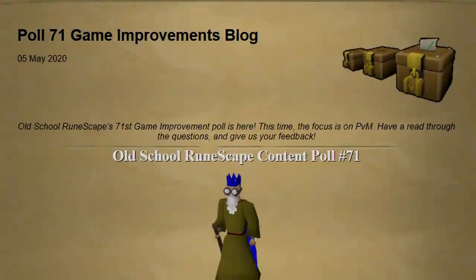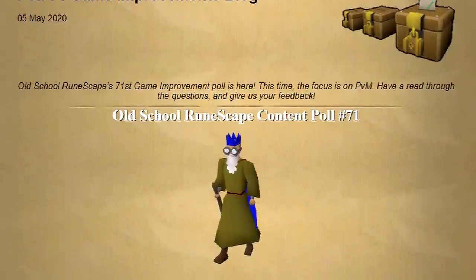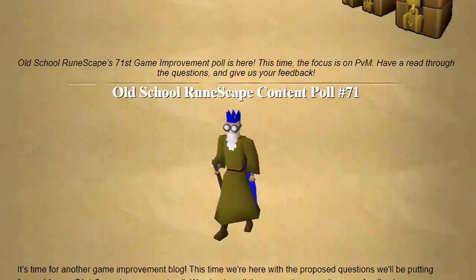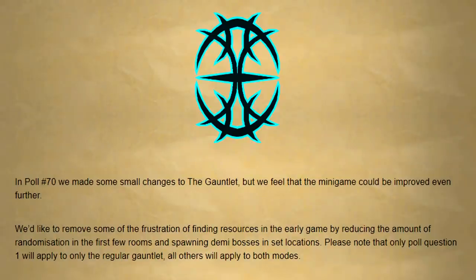I'm going to start by going over content poll number 71 because it is by far the most game focused update of this week. In poll 70 they made some changes to the gauntlet but they wanted to make more changes in poll number 71, and that is what this poll blog heavily focuses on — the gauntlet. First up they'd like to reduce some of the frustration of finding resources in early rooms by reducing the amount of randomization. The first poll question is: should the inner square rooms in the gauntlet be predetermined to always contain the same basic resources? This will not apply to the corrupted gauntlet mode.